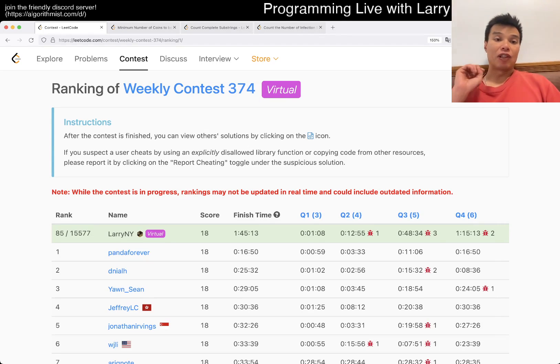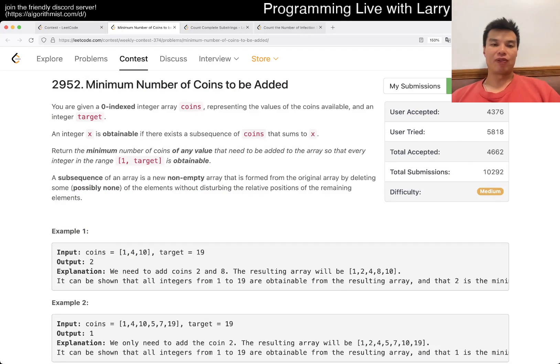Hey everybody, this is Larry. This is me going through the weekly contest 374 - 'Minimum Number of Coins to be Added.' Hit the like button, hit the subscribe button, join me on Discord, and let me know what you think about this one. This one is kind of very tricky.